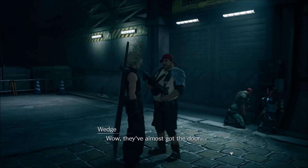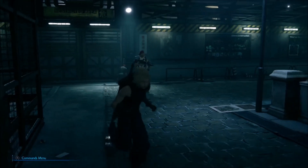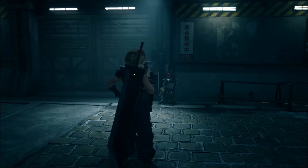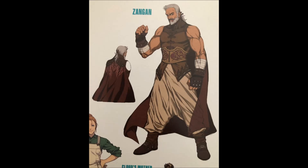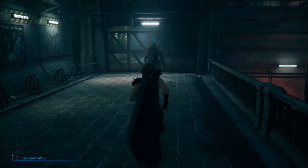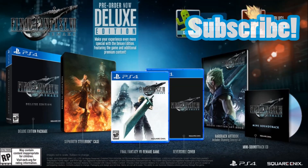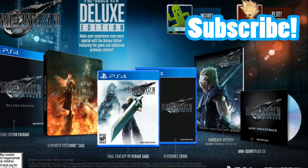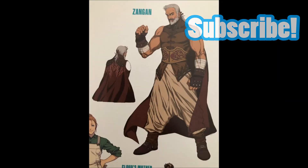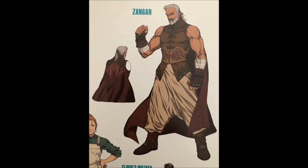Alright YouTube, we're back talking about Final Fantasy VII Remake. What we have today is a follow-up to our last upload. In the last video, we looked at and discussed the Zangen piece of concept art, and it turns out that's not actually new. Several people commented pointing out that it's actually a piece of concept art from the art book that came with the deluxe edition of the game, going all the way back to the launch of Remake. So this has been out for like seven months now.